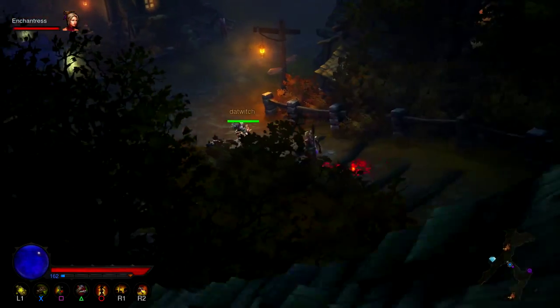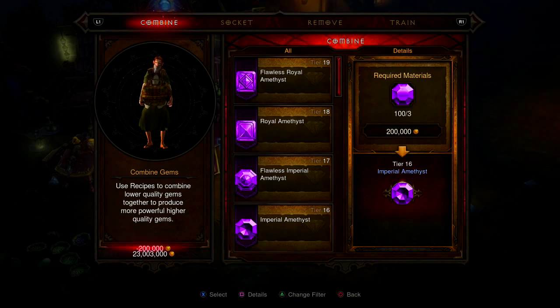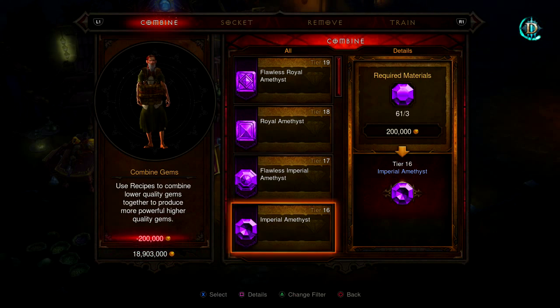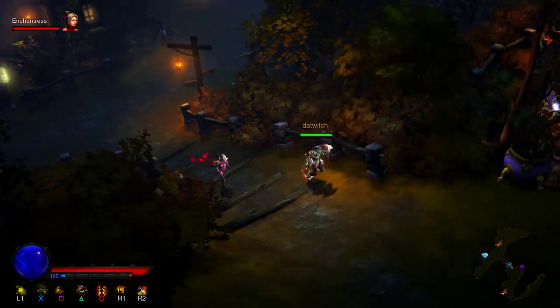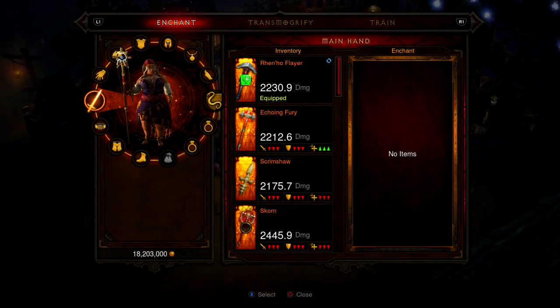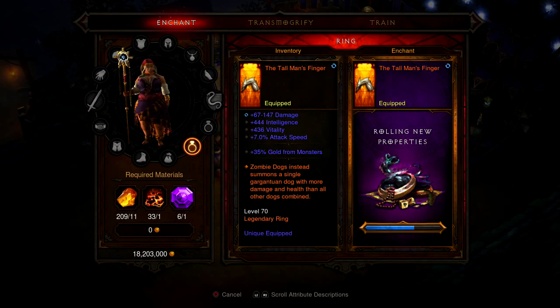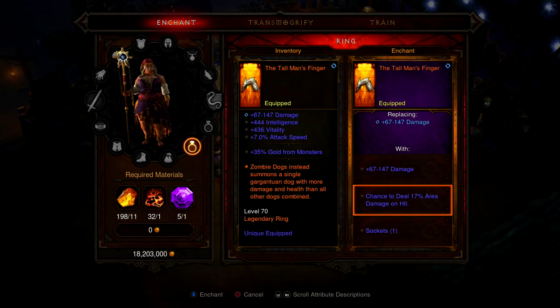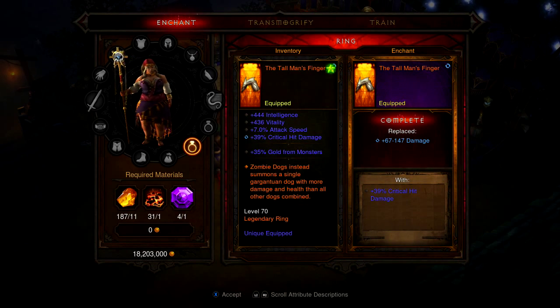We did not get the crit damage, so we're going to run over to our jewel crafter and make some gems. I'm also going to show you guys another ring I'm going to work on — a Stone of Jordan — which really helps with damage to elites when you get into higher tier rifts. I also need to find another piece for my Zuni set to work with the royal ring. Still no crit damage... there we go — 39% crit damage, I'm happy with that!